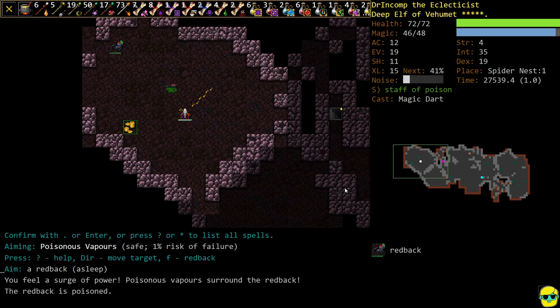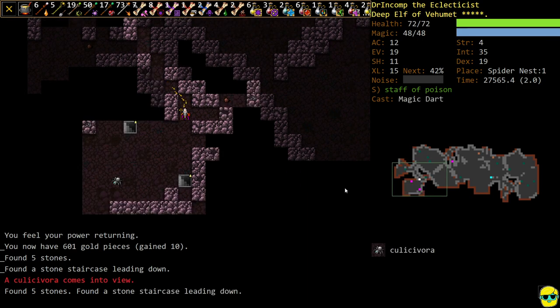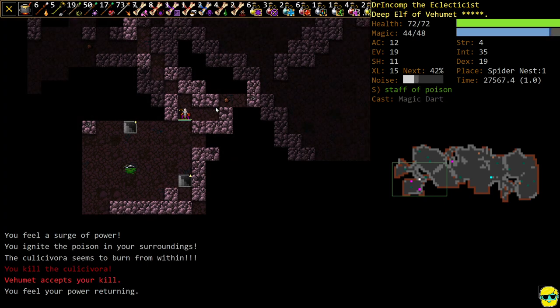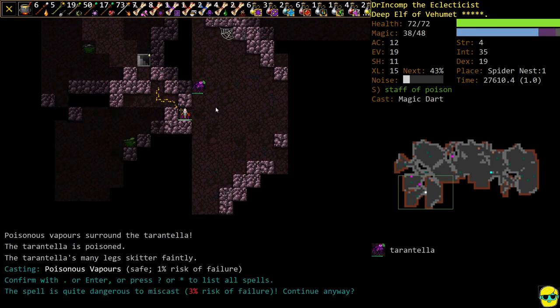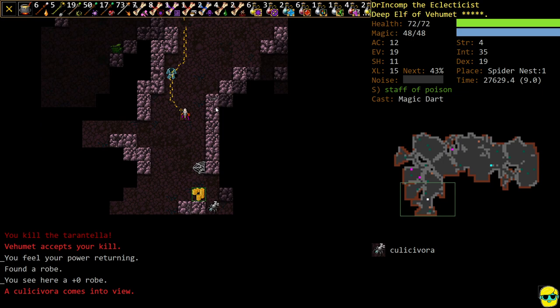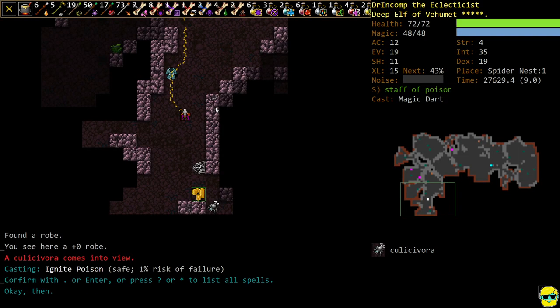I poison-vapors this guy — it's gone. And there is a Colicavora. Let's get a little poison on you and just ignite it. Keep looking — Jumping Spider ray. Ignition is still a little bit dodgy to cast.